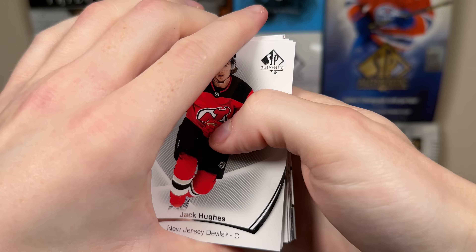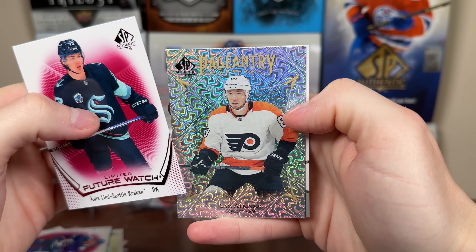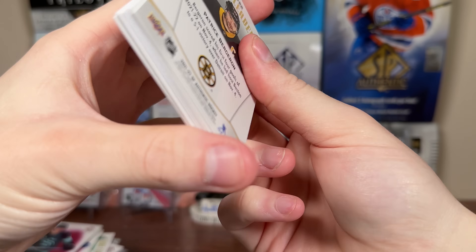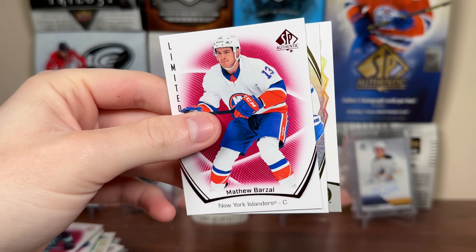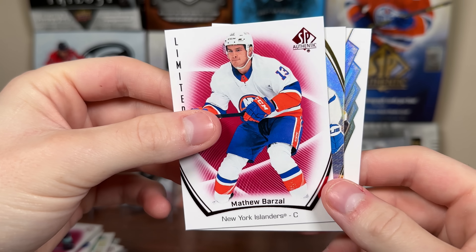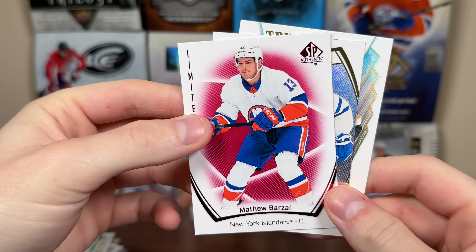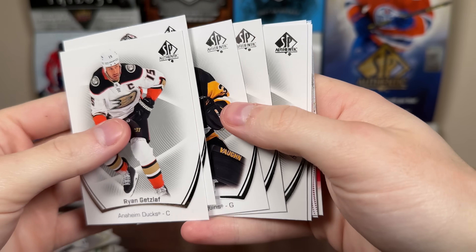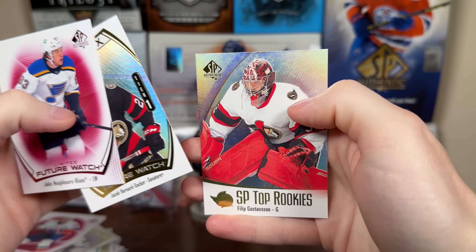Still hoping to get a Future Watch Black one of these days as well. Cole Lind Limited Future Watch, Pageantry Cam Atkinson, and a True Leaders Ben. I'm not expecting a McDavid auto in every case, but I'm hoping for something large — I spent four grand on this. I did anticipate getting a few $300 pulls. Marner Spectrum, Bergeron True Leaders. Jake Neighbors Limited Red, Spectrum Future Watch Jacob Bernard-Docker, and Augustus SP Top Rookies.